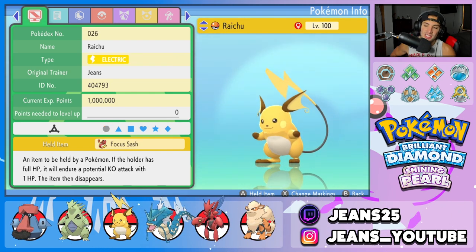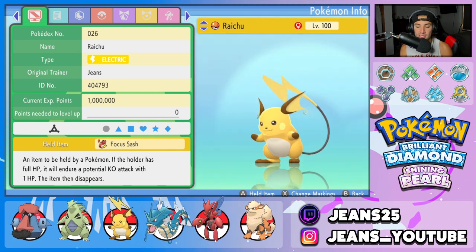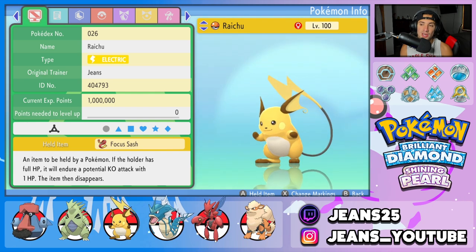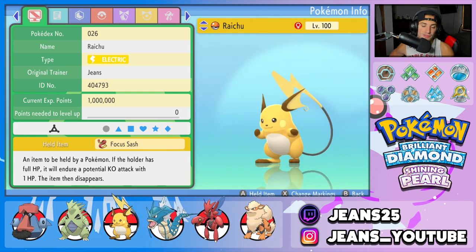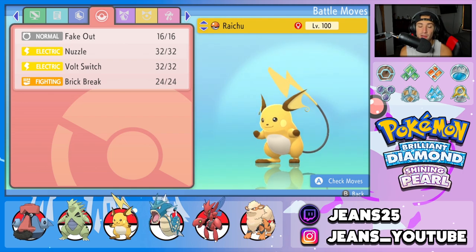Third Pokemon on today's team is going to be Raichu. Raichu is here for two reasons: it can help our Pokemon set up — T-Tar can set up Dragon Dance, Probopass can set up Iron Defense and Substitute. The second reason it's here is because of its ability Lightning Rod, which will help protect the Gyarados on the team. It's got the Focus Sash item, ability Lightning Rod, and moves Nuzzle for paralysis, Volt Switch, Fake Out, and Brick Break to break screens.